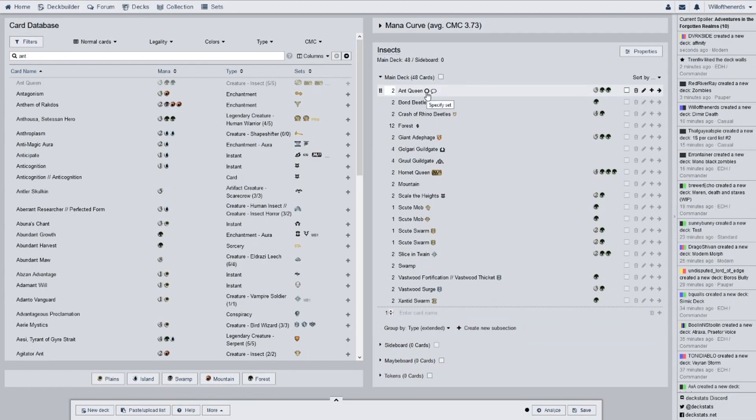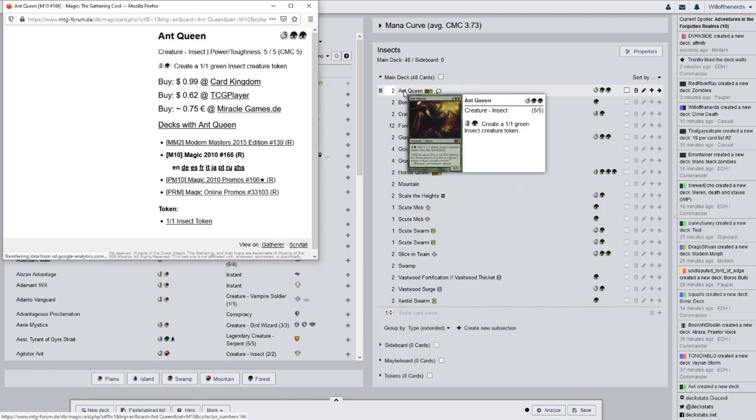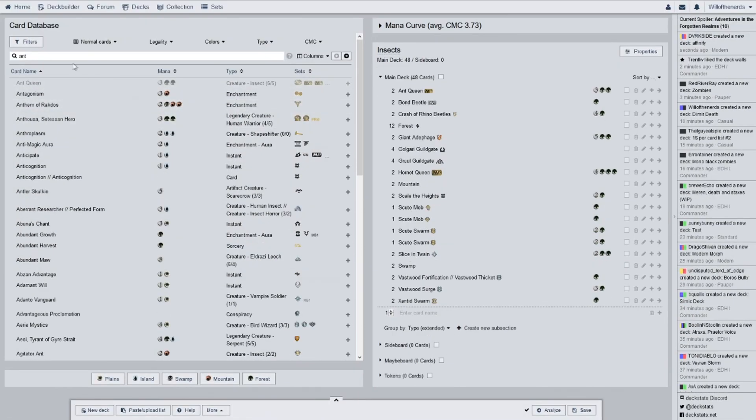So we have Ant Queen from M10. She is a 5/5 — but if you pay two mana, put a 1/1 green insect creature token on the battlefield. It's nice that she doesn't tap, so if I have a lot of extra mana, I can just create more tokens.